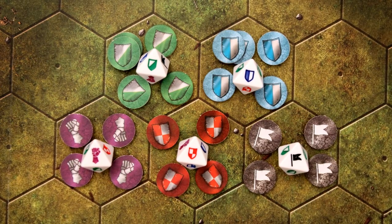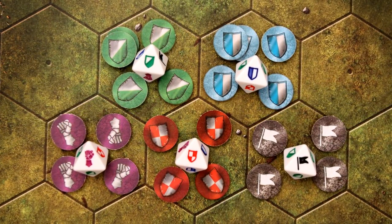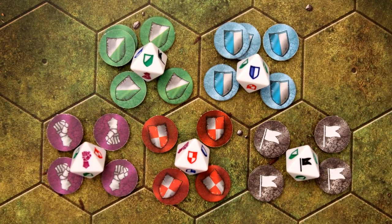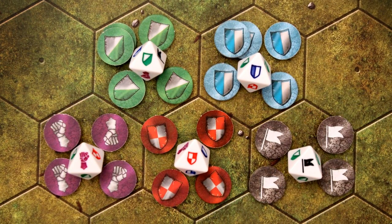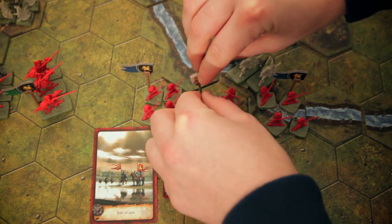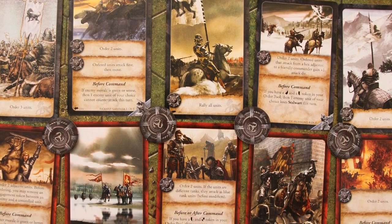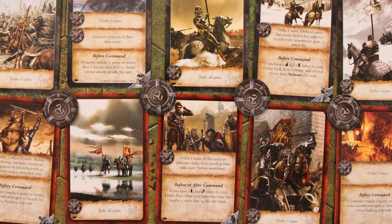In the command phase, players take turns playing leadership cards and order tokens. An order token is red, green, or blue with a shield on it, allowing you to give orders to a particular unit of that color. The valor token with a gauntlet on it allows you to order any unit, and the black flag rally token lets you gain one morale or decrease your morale by one in exchange for refreshing one unit. A leadership card can let you order multiple units or make use of special tactics. The card is assigned to a commander and the cost of each order is paid by placing a command token on that commander's card, not exceeding their command limit. If you meet the conditions for the tactic listed at the bottom of the card, you can use it at the time indicated.